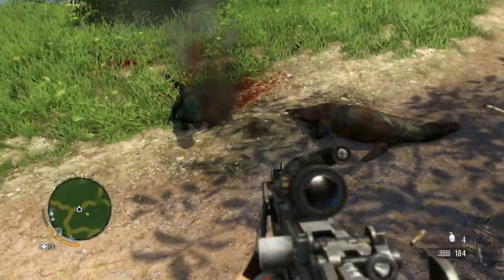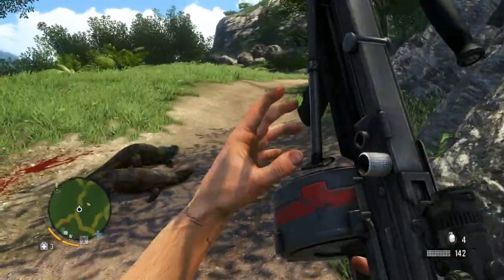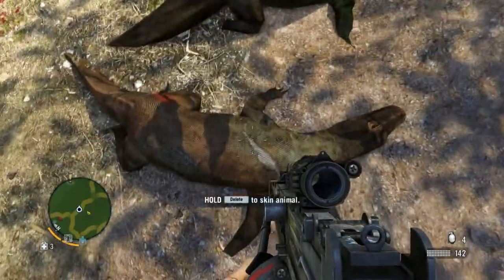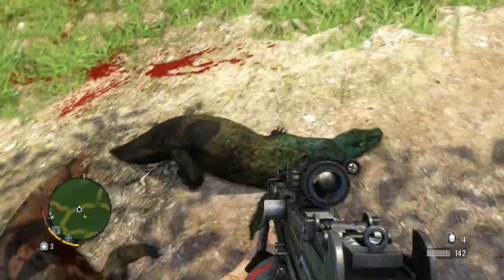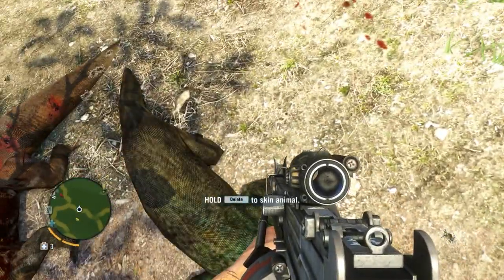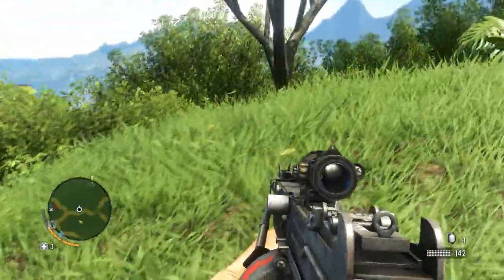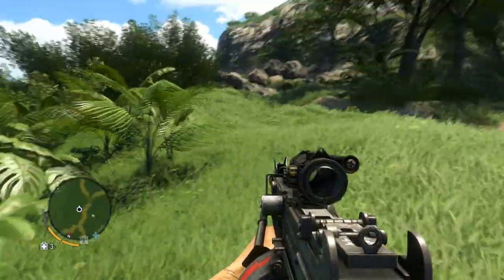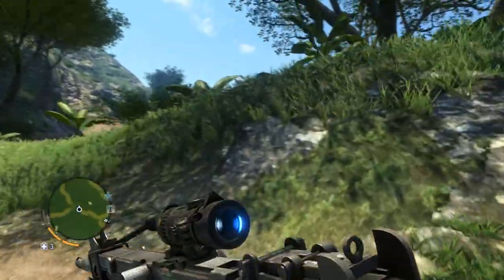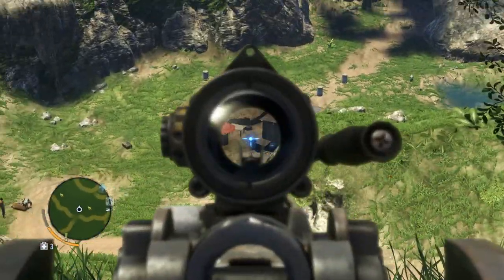Get off of me, you bastard. Iguana. Can't go anywhere without getting attacked by animals. Oh, I'm sorry - Komodo Dragon. That's right. Skin these suckers. It's a good thing I didn't zipline down. You could have ziplined right into a little trap with these Komodo dragons sitting there. Is there anybody down there? I don't see anybody.